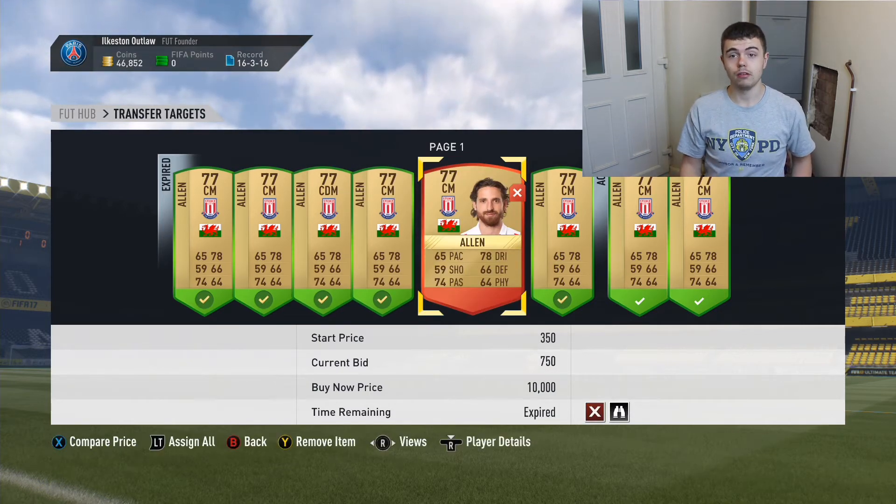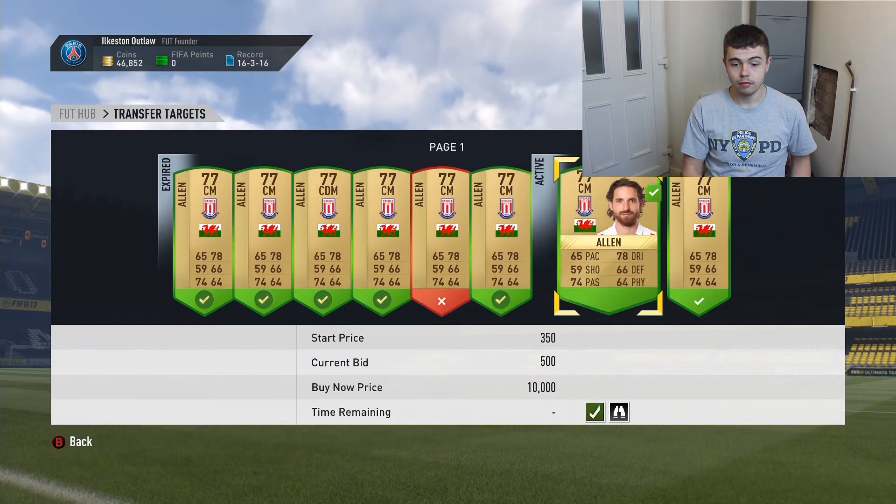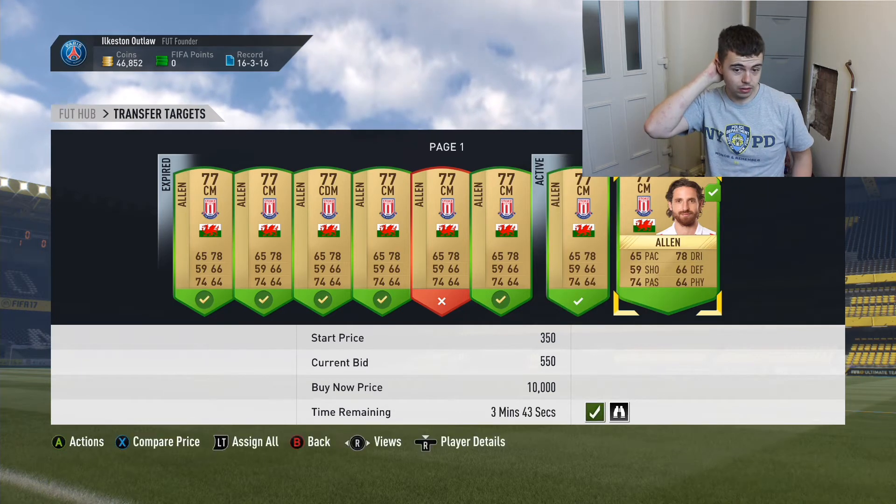And the one I've got outbid on is 750, so there's straight away 150 profit in it. 550 again — these are nearly ending at 500, 550.